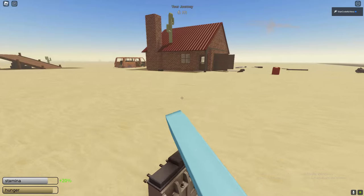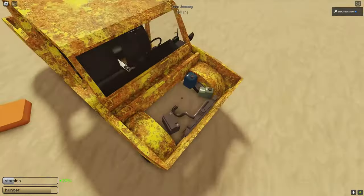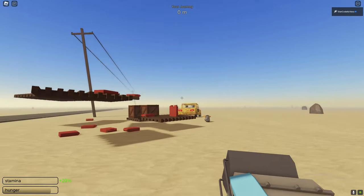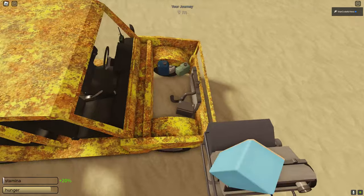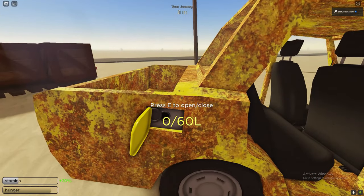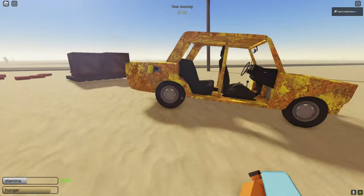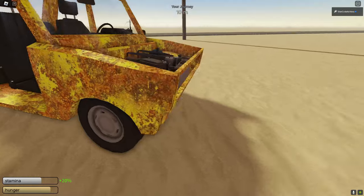We've got diesel, so now I'm going to show you the best engine in the game. This is the biggest engine in the game and apparently the best one. Let's throw this engine in and place it. If you want to empty fuel, just get it off the back tire and it'll leak out. Let's go ahead and put some diesel in.